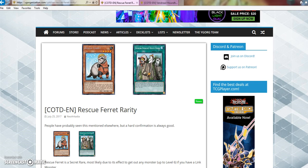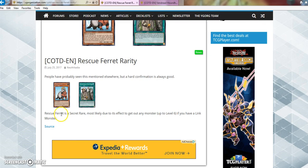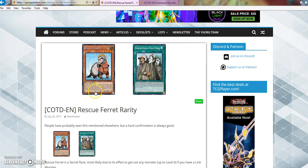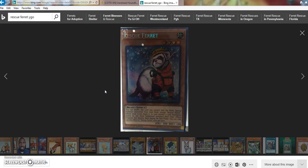With all that being said, let's go ahead and jump into today's video. You may have seen this elsewhere, but hard confirmation is always good — Rescue Ferret is going to be a secret rare, most likely due to its effect on any monster over level 6 if you have a link monster. I'm going to pull it up here real quick, and as you can see, it clearly is a secret rare.